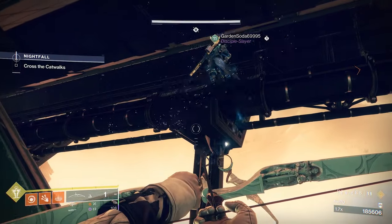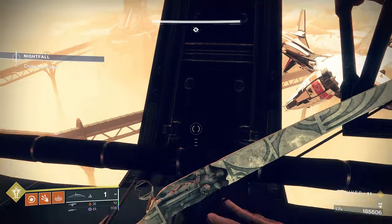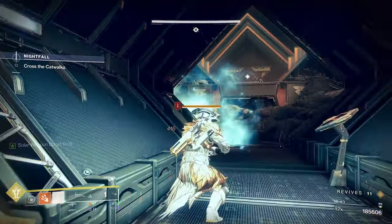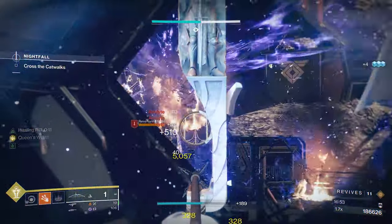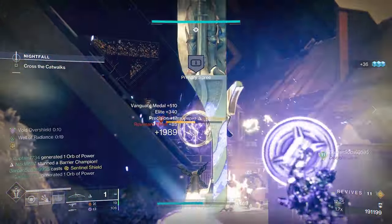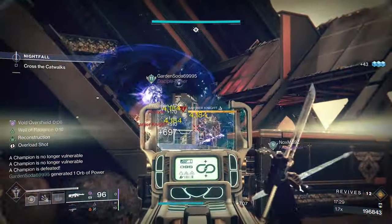Once you get past the lasers, there is a little shortcut you can take to get to the top. Look to the right side of the hill and jump to the top of the pipe, then run along the right side and you will find the door. Once the door opens, there will be a group of adds to your left — get rid of them first, followed by the ones on the right side stairs. At the back of the room will be plenty of Thrall, Acolytes, and two more Barrier Champs. Use either side stairs for cover and don't spare any heavy ammo, as you will have another crate later on.